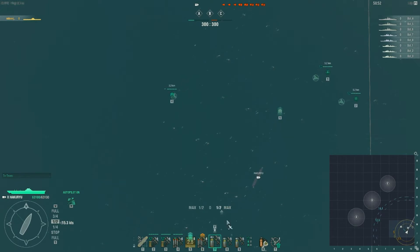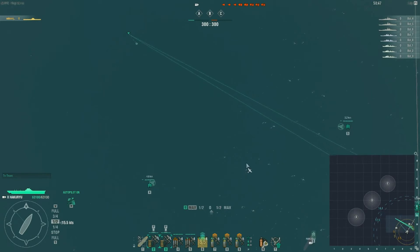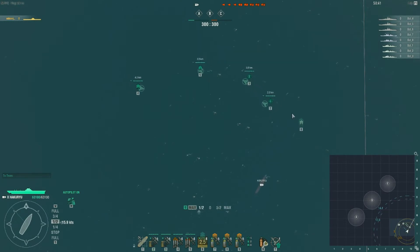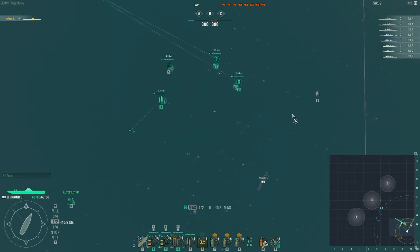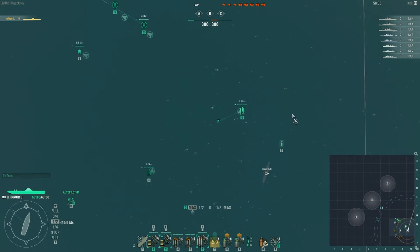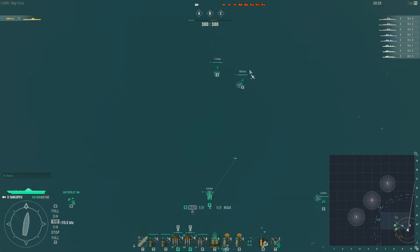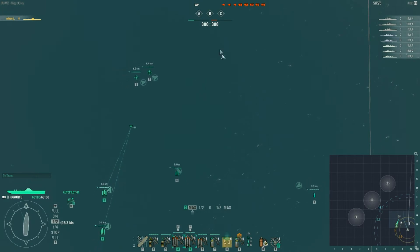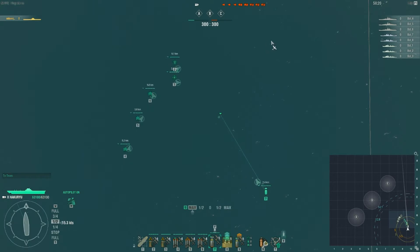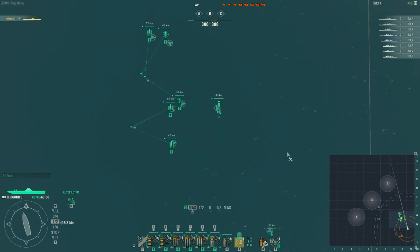After we launch all our planes, left click — you can either hold shift and select as many squadrons as you like, as you can see here, or take off as many squadrons as you like and control them. If you want to select on screen, hold left click to create a box and you can select as many planes as you see on your screen.